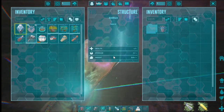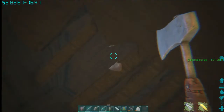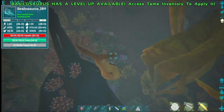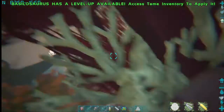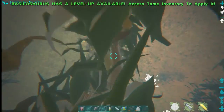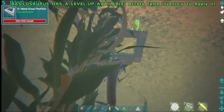And there it is — Artifact of the Devourer. Just grab that out, swim out the hole, get back on your Tame, and you are good to go. As soon as you're back on your Tame, you have stamina again. If I didn't have my Tame with me, I'd be screwed, literally.